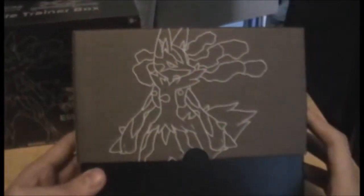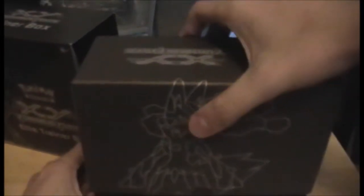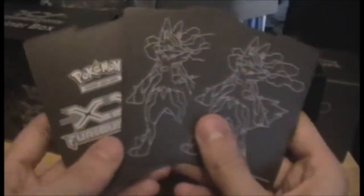Sorry about that, I was adjusting the camera and the pause button was pushed. So we've got the Mega Lucario thing there on both sides. Let's open this up. We've got the separate cards and stuff if you want to keep them in the box. They've got Mega Lucario on one side and the Pokémon XY Furious Fists logo on the other. That's pretty cool.